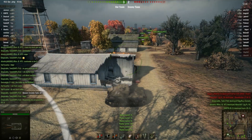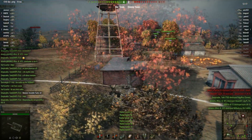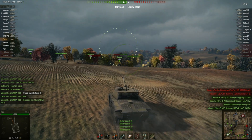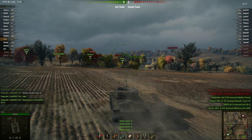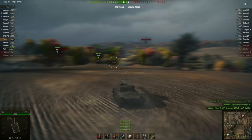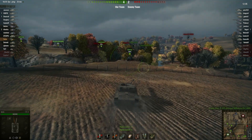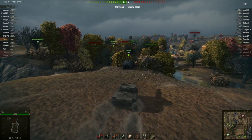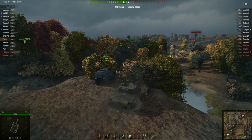So anyway, I'm just sitting here watching my team move out. The T25AT, like I've said in previous videos, the armor is a little on the thin side. I'd say it's a second-line unit. You're supposed to be behind your friends, so sometimes you have to be patient and let your teammates go out ahead of you.